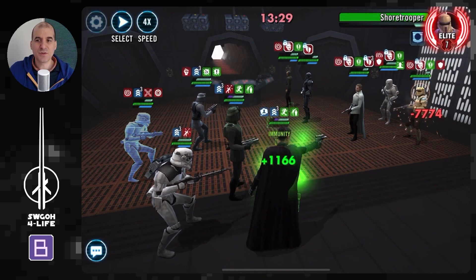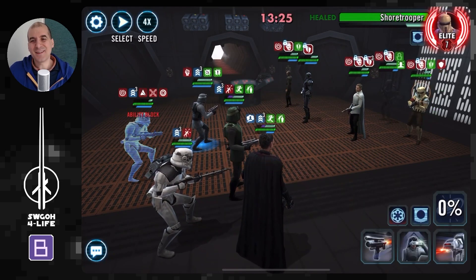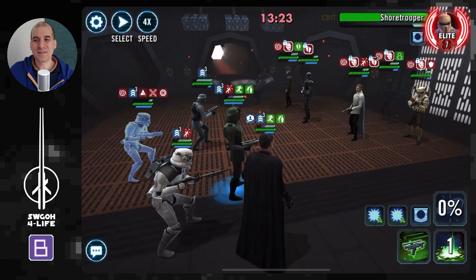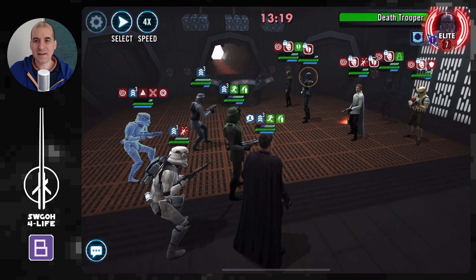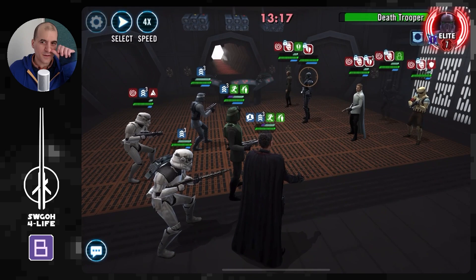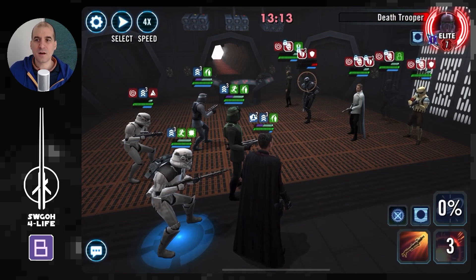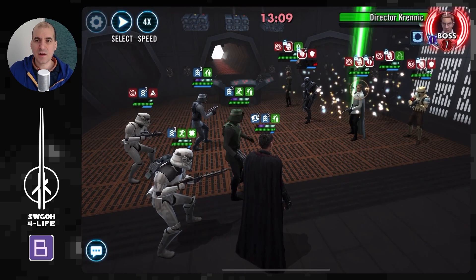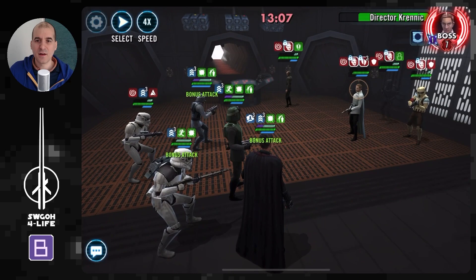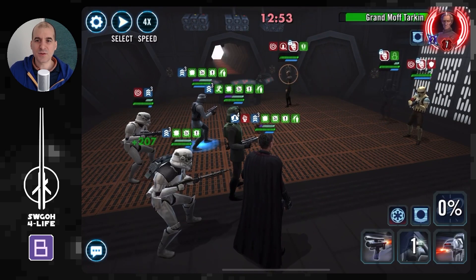Gideon keeps pushing back Terminator and the other characters as well. Krennic did revive Death Trooper unfortunately, so we have to take him out yet again. Another AoE Terminator removal, then Control the Situation to remove more Terminator. Getting the armor threat over on Death Trooper, getting him out finally. I think I've done enough Terminator removal at this point, so I'll go ahead and mass attack Krennic to finish off the battle.